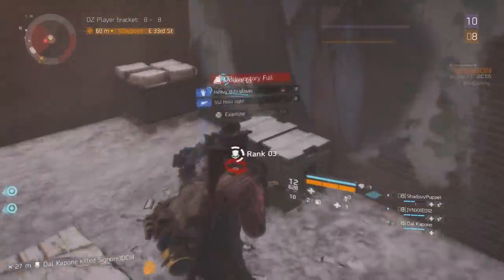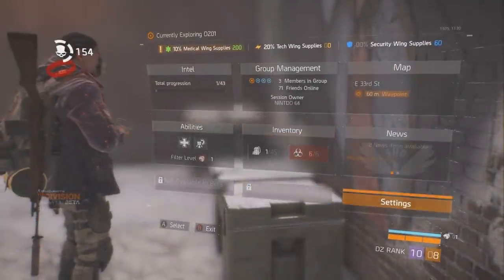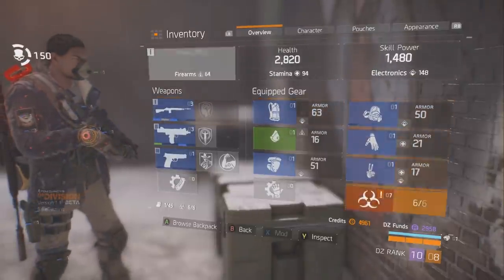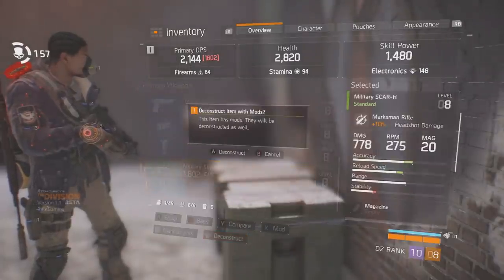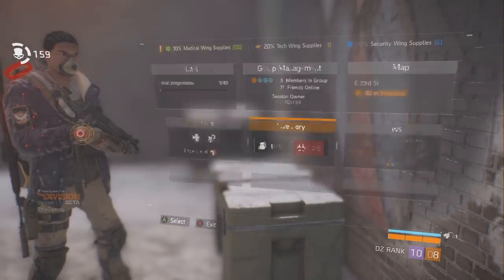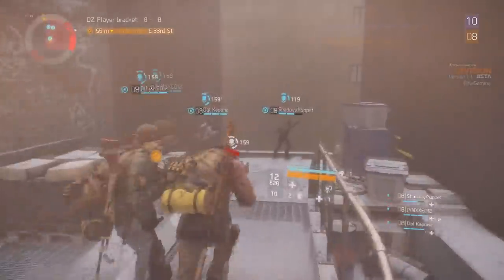There's also a dark zone chest up here you can grab if you have a key to spare. That's wrapping up this tactical spot — hopefully you guys enjoyed it. I'm sure most of you have encountered this area, but this is for the people that really haven't. Be warned of this area, it's no joke. Hopefully the tactics I gave you to take out these enemies up here help you out — that's what helped me during the beta.